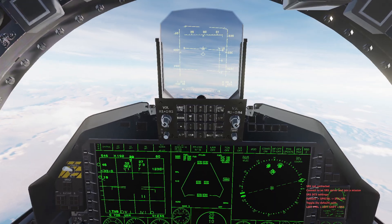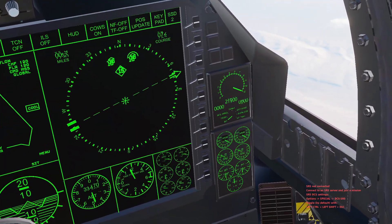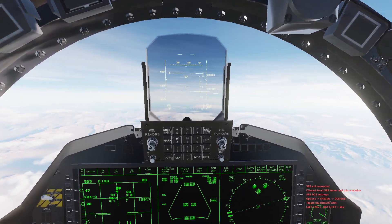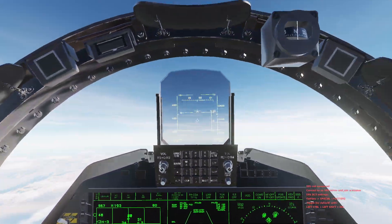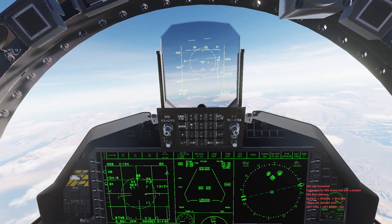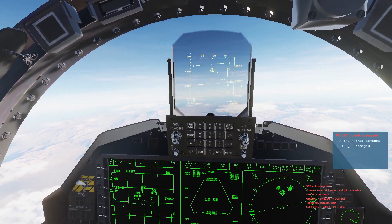Bandits across the 80 miles to our nose now. Let's get rid of our tanks — beautiful. 800 pounds in my right tank, I have no right tank. One, two, three, four — still got them locked, still got good radar contact with all four. Let's go through my weapon system again. I am Mach 1.4, 35,000 feet. First bandit is now coming up on 45 miles.